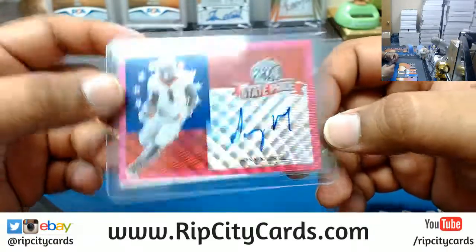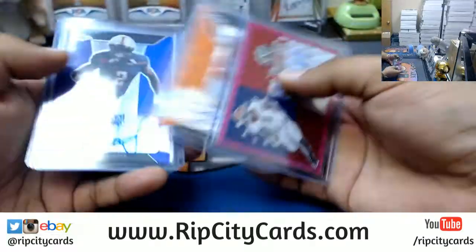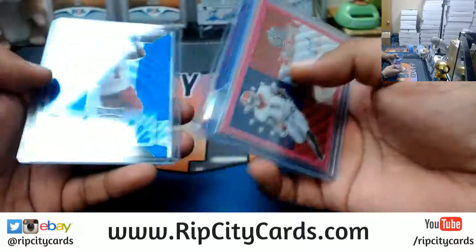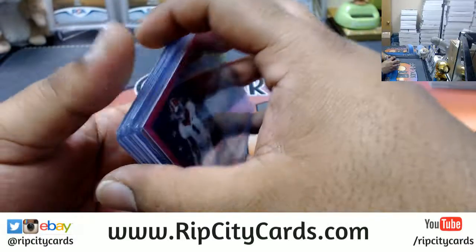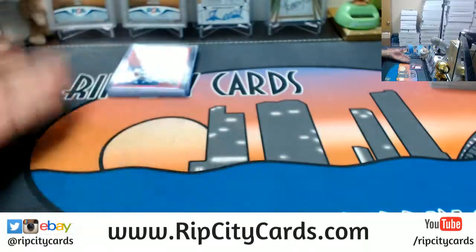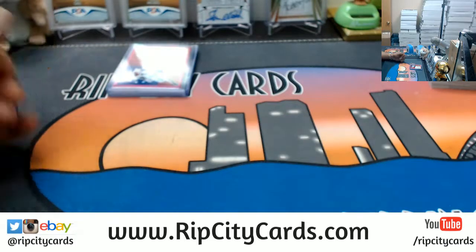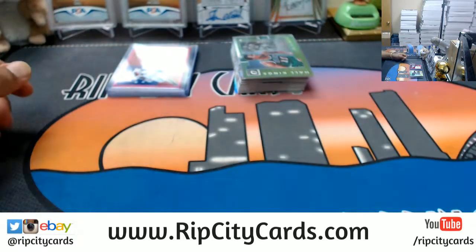And that was a break for you man, that was pretty sweet! We got a nice box there. The Mitchell and the Barrett for sure are nice. The other three remains to be seen, but that's what's awesome about the NFL draft — you never know until they start balling. And that was the break man — personal box of Leaf Metal Draft football and a personal box of Optic basketball blaster box. Thank you James, we'll get that out to you bro.